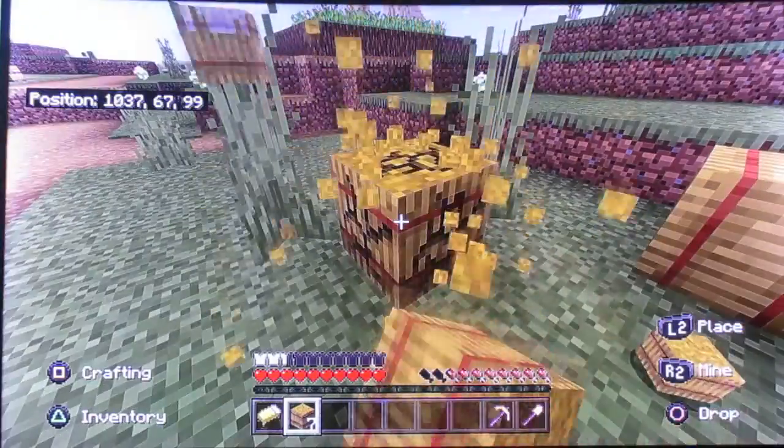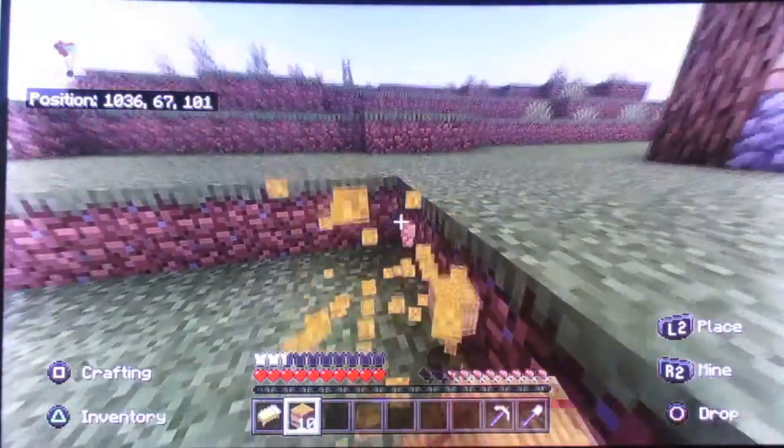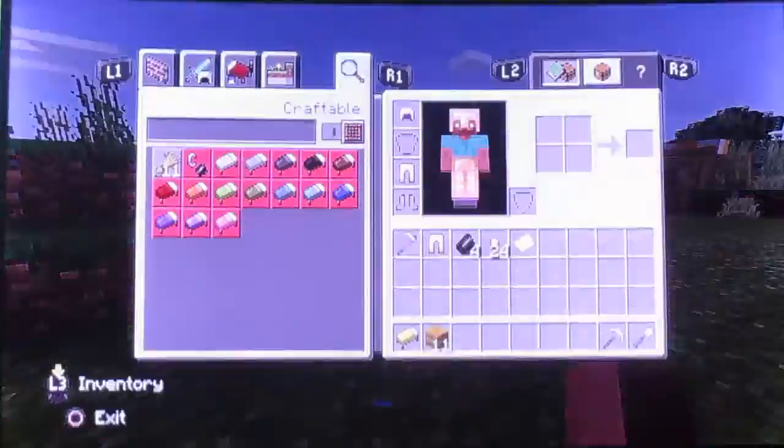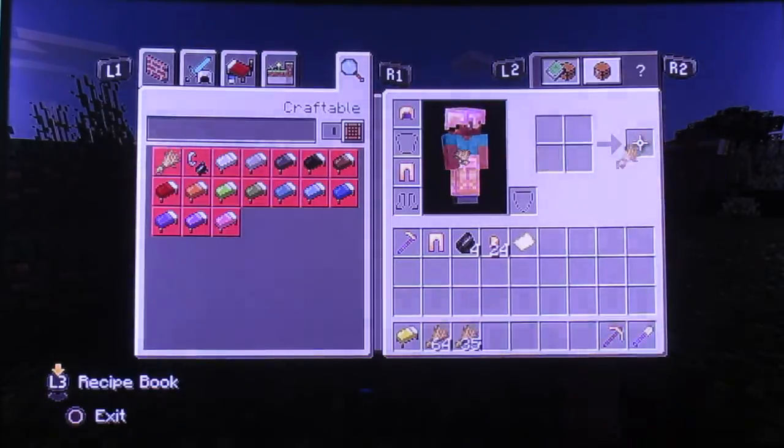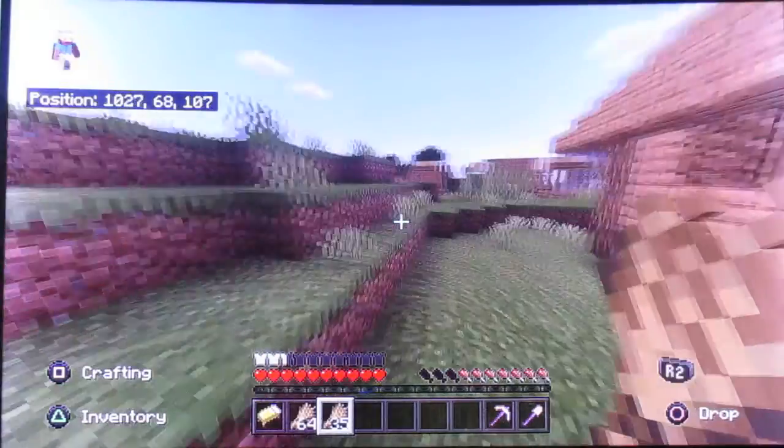So we're going to get a Lodestone — we'll make sure we get a Lodestone. I worked out how to use compasses. You'll probably scream at the screen like at the video where I was telling you about not being able to find my way back. Compasses — dragon warrior, compasses — okay.